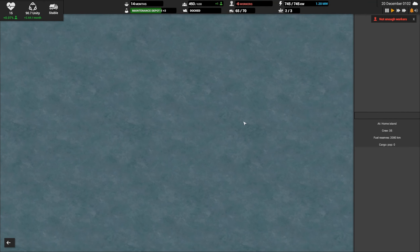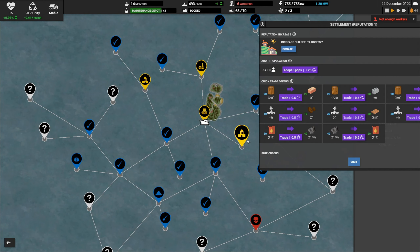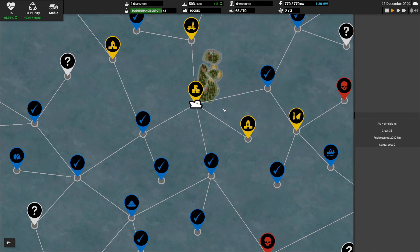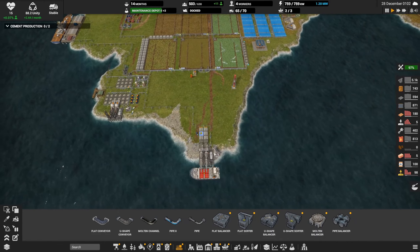We want to free up workers. These farms are moving. Let's see if we can recruit some people. Here's my town — we'll get five from them, five more from these guys. It's an easy trade for unity, we'll take it. And now we're four in the positive with workers.